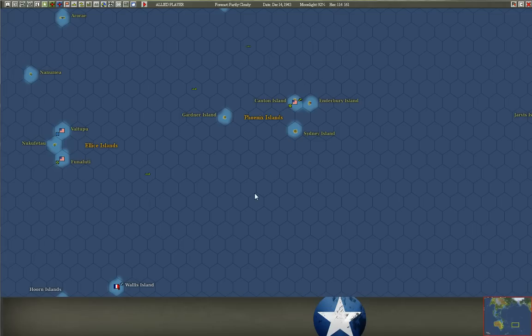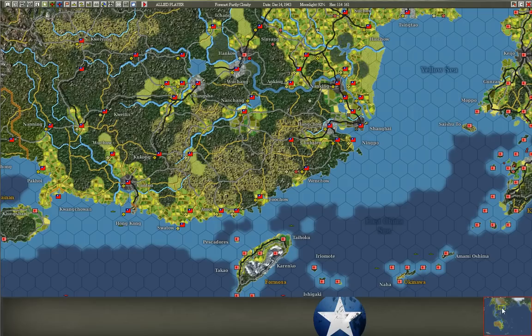For fringe bases in the South Pacific, I might assign one cargo ship to go to each one, once my lines of communication are nice and clear of surface raiders, carriers, and subs.